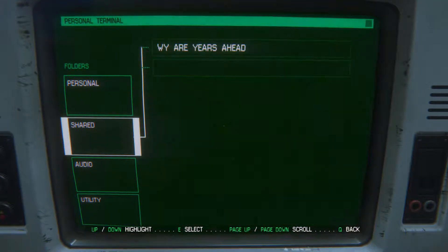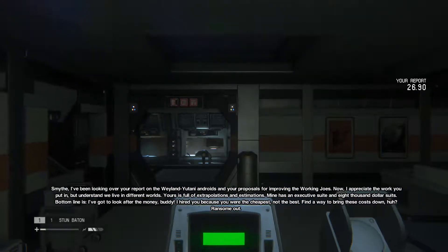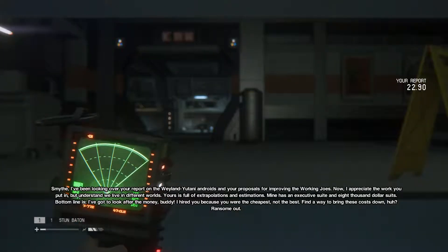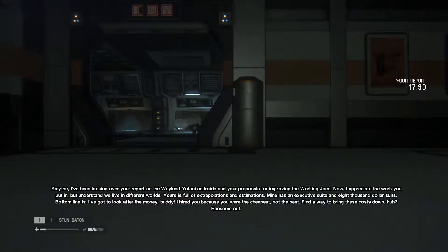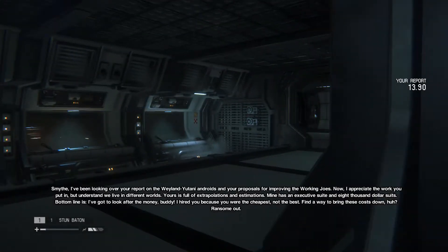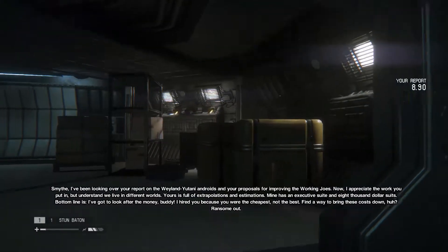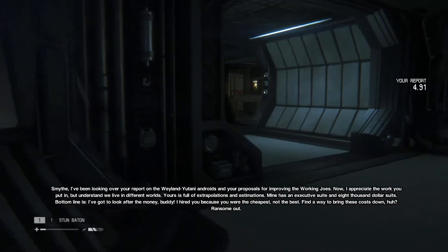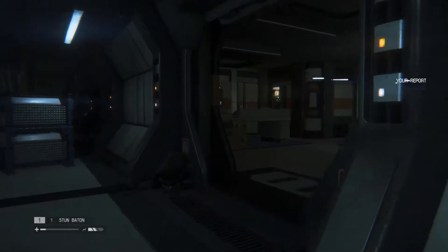Weyland-Yutani are years ahead. Log: 'I've been looking over your report on the Weyland-Yutani androids and your proposals for improving the Working Joes. I appreciate the work but we live in different worlds — yours is full of extrapolations and estimation, mine has an executive suite and eight-thousand-dollar suits. Bottom line: I hired you because you were the cheapest, not the best.' Yikes.